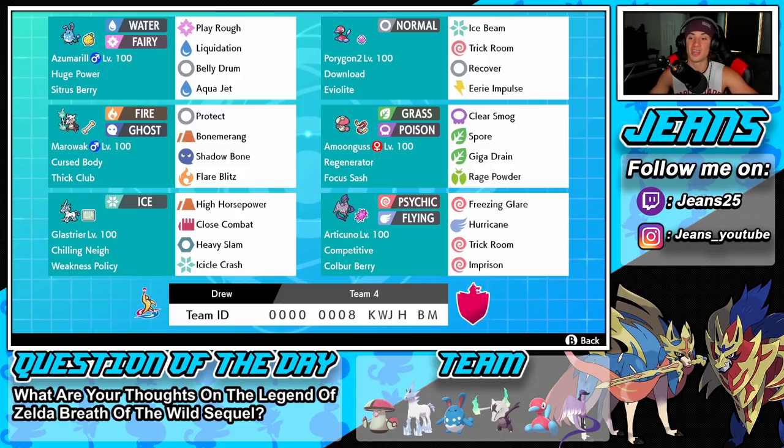Galarian Articuno holds a Cobalt Berry to soak up shots. Move set is Freezing Glare, Hurricane, Trick Room, and Imprison — so if we don't want Trick Room happening we can Imprison. Both Freezing Glare and Hurricane are our main attacking moves. If you want to try out this team, the rental code is at the bottom of the screen. Let's hop onto that ranked doubles ladder.